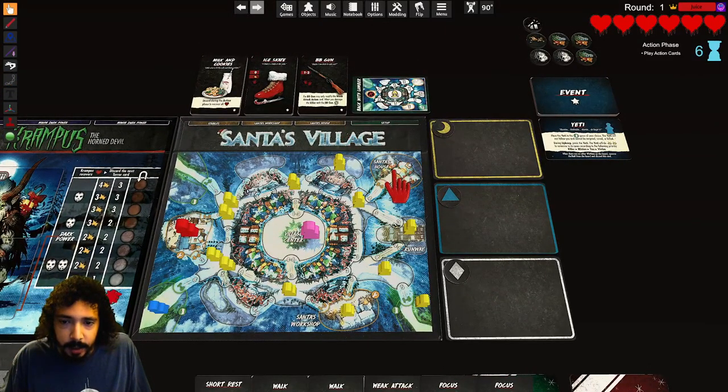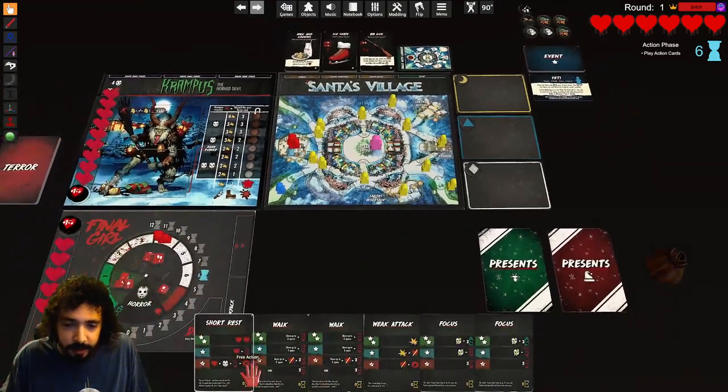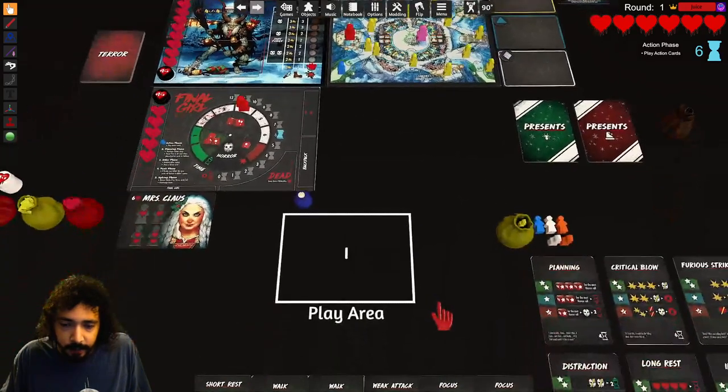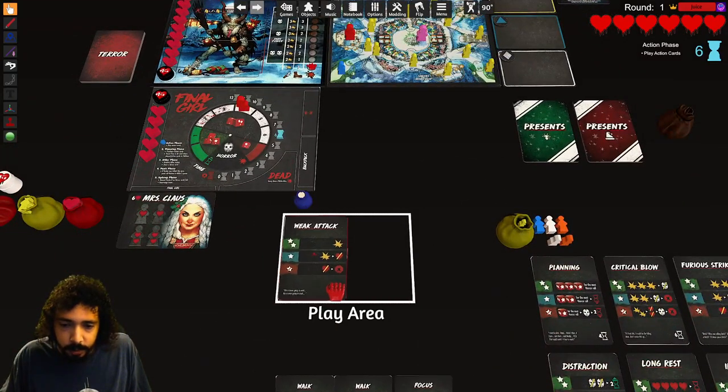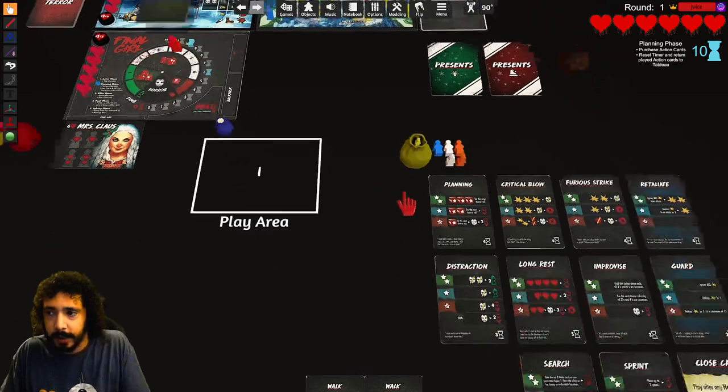I want to get over to Santa's house so I can get that gun. I'm going to discard for time — if I get a sprint, one, two, three, I can move possibly up to three spaces. Let's discard for time: one, two, three, and four — that gives me ten time. We'll go to the next phase.